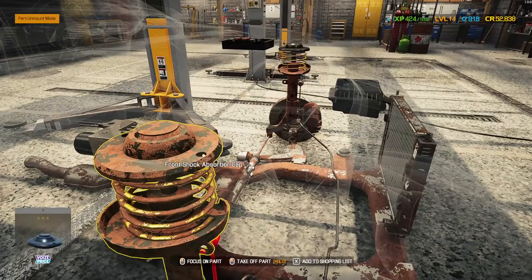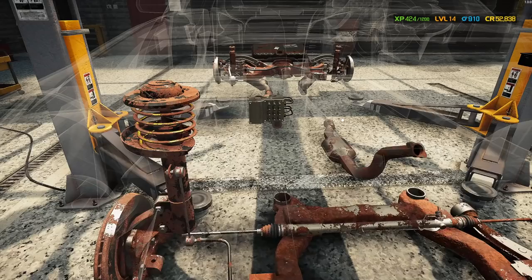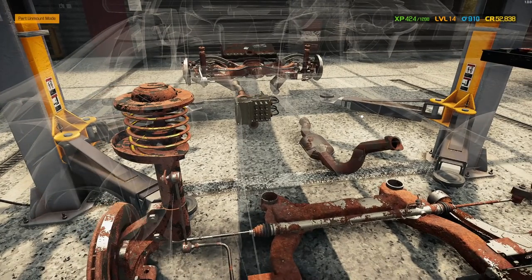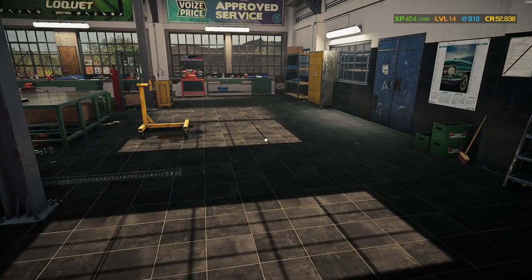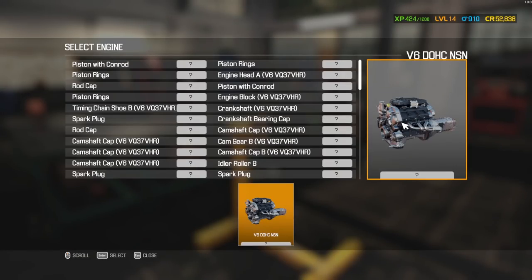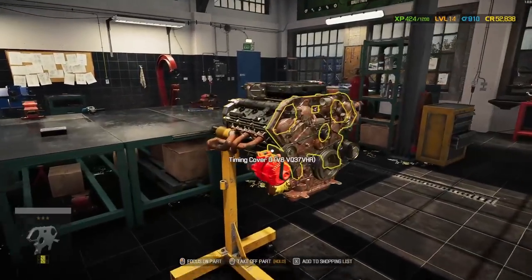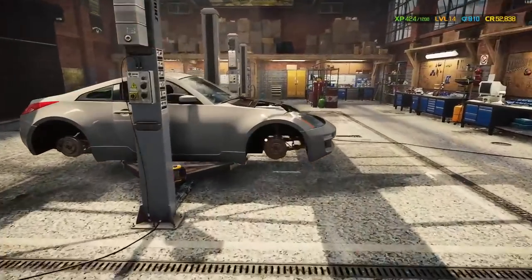Everything's in pretty rough shape overall — what does this say? 14 percent. Yeah, so that means a majority of these suspension parts are on average 14 percent quality. Not ideal, and it's also missing a ton of parts which doesn't help at all. Let's add on our V6 double overhead cam — Nissan NSN is what I'm assuming it stands for. Let me check and see if I can swap motors.